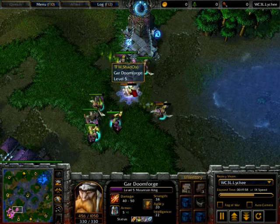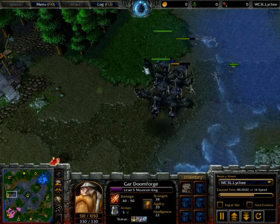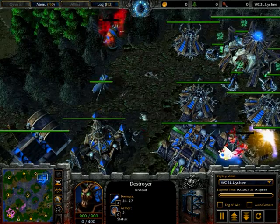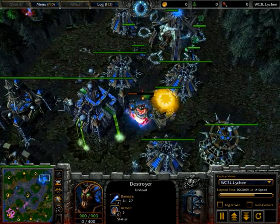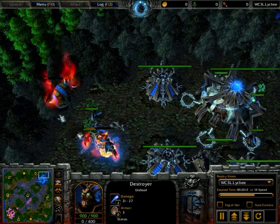Really nice harassment there by Axlav. These destroyers will just sort of get out of here with upgrades. Even though destroyers have really low DPS when they don't have any mana, two through upgrades and four of them are still more than enough to do a hell of a lot of damage to a gold line.